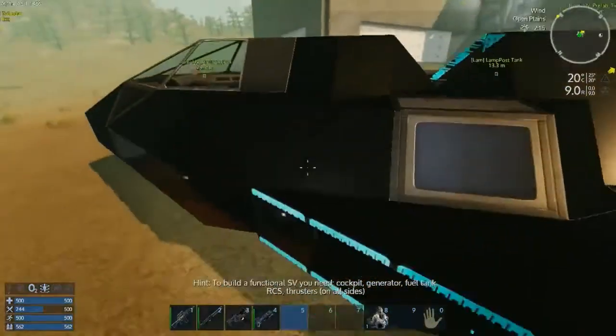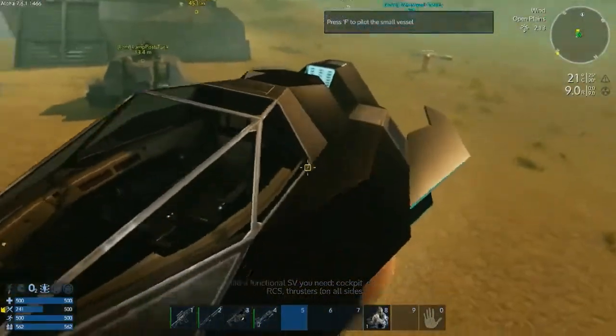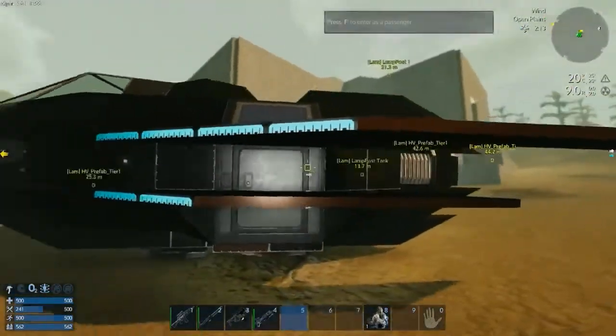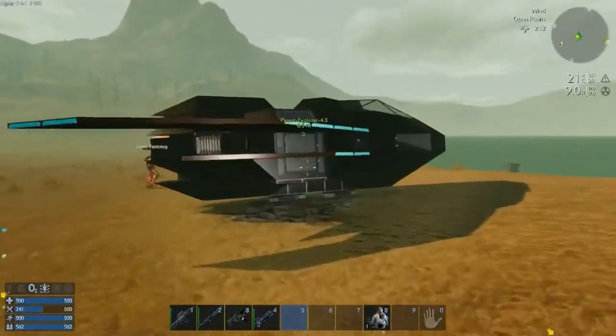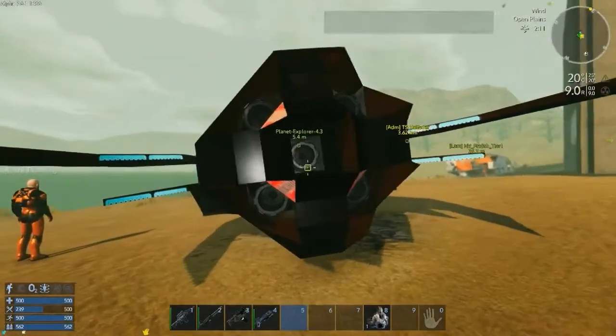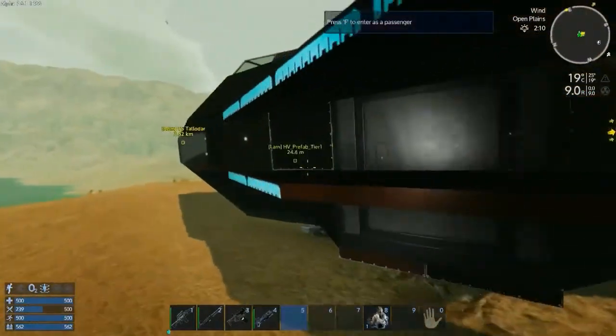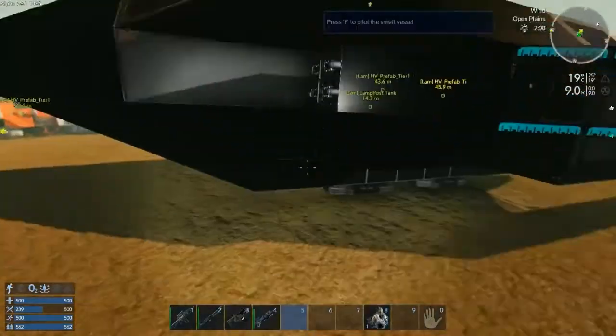Do you see this? Where'd you go? Where are you? It has two passenger seats — perfect. This is a very small vessel. Some small vessels you can actually walk inside and they'll have all sorts of stuff, but yeah, this is what I would call a small vessel.